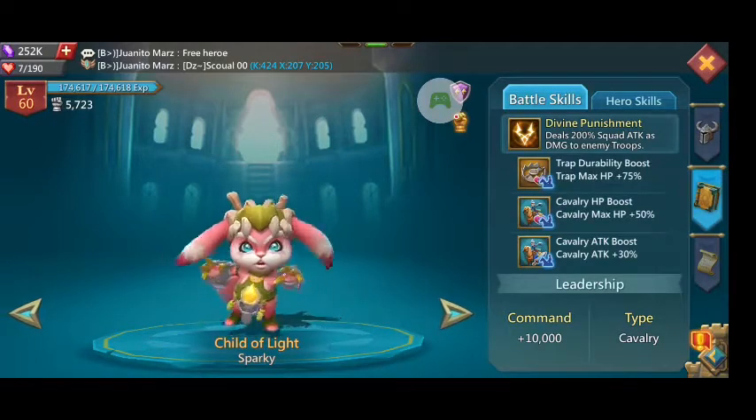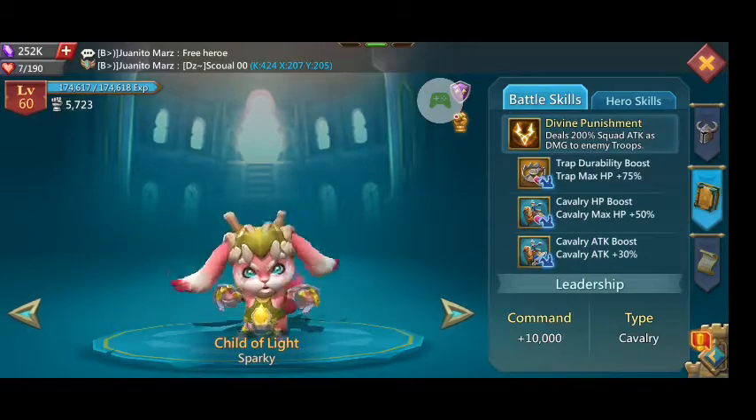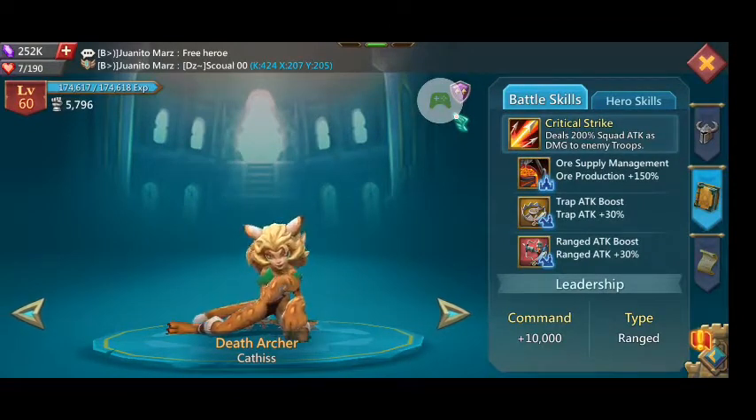This hero has a cavalry HP boost of 50 and a cavalry attack boost of 30 — great cavalry hero. He's not going to work if you send him with anything other than cavalry, but with cavalry he's really going to do a lot for you.